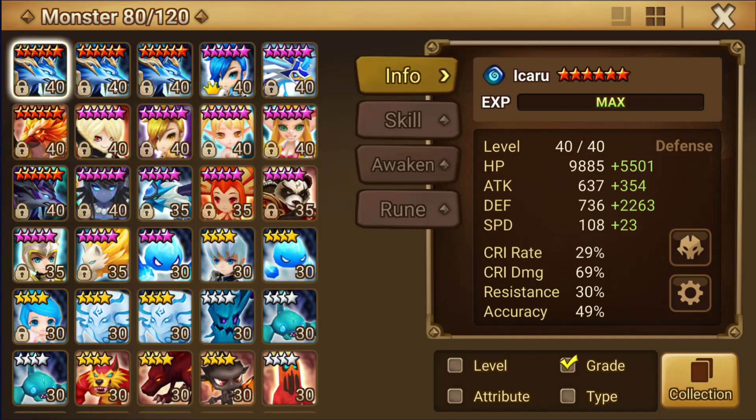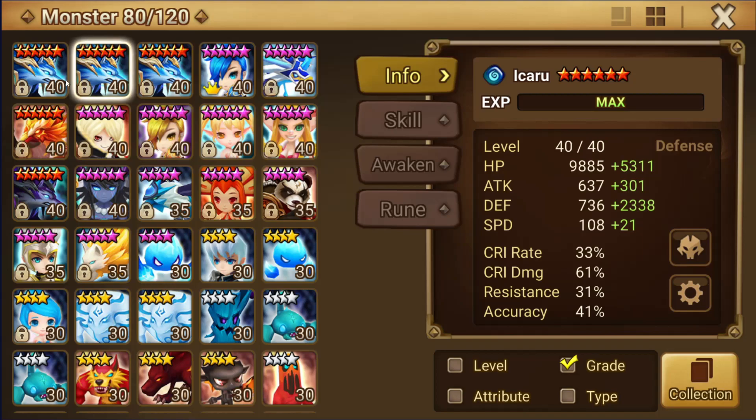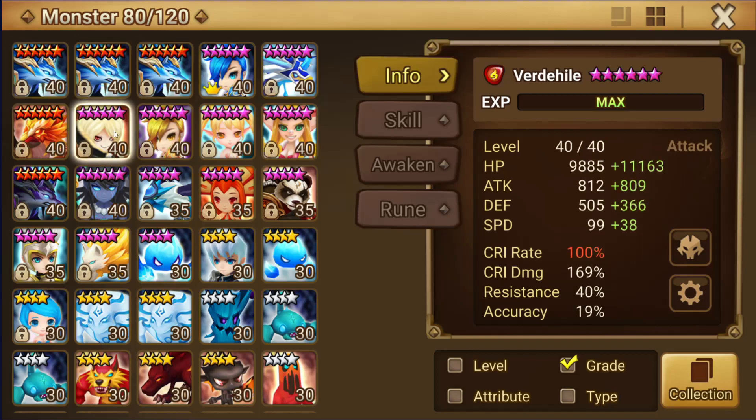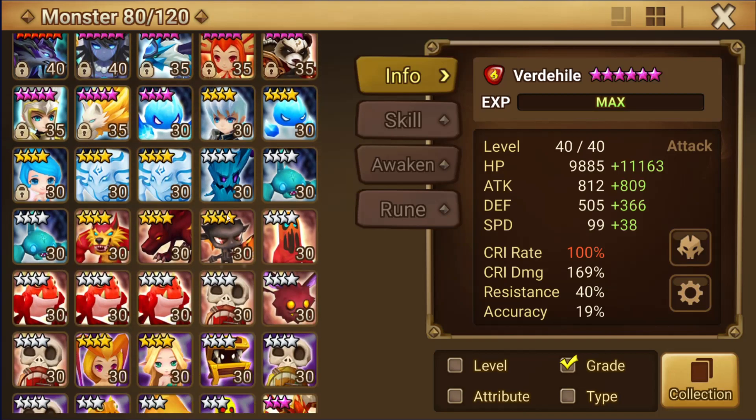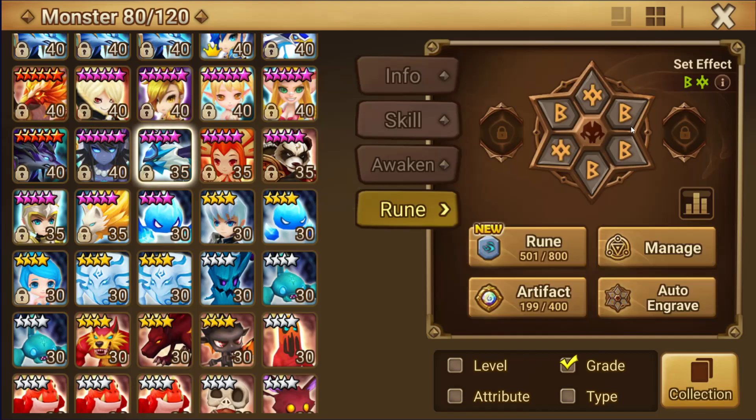This is what I ended with for defense — not bad at all. The accuracy is good, the speed is obviously much lower than what you see in the guides, but I can just make Verd faster and it'll work out. I'm not worried about the speed thing, but the accuracy is good. And look at the damage he needs — yeah, anyway.